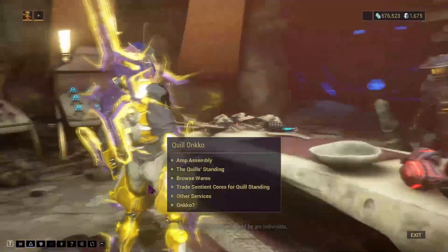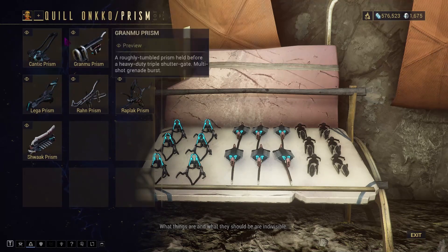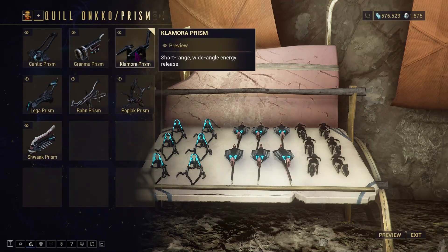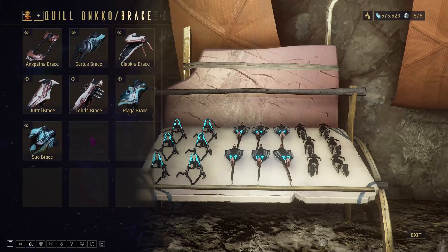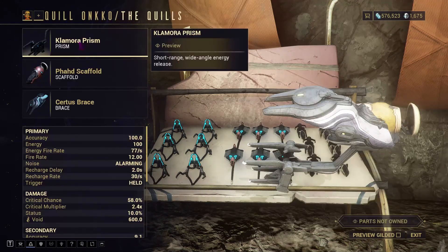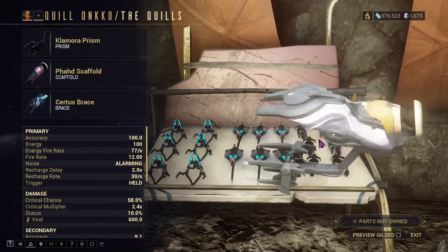Walk up to him — you have to be in operator form to enter this door. Talk to him and you'll see the amp assembly screen. You have three choices: the Prism, which is the primary fire (P for primary); the Scaffold, which is the secondary fire (S for secondary); and the Brace, which is like a bonus attribute.